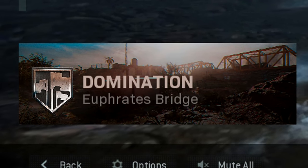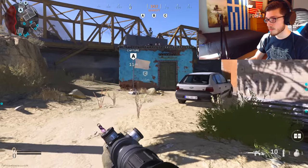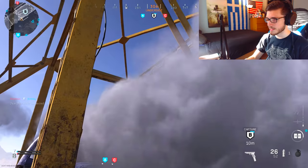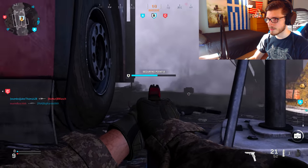Ah yes, Euphrates Bridge. This might be an extremely unpopular opinion but I actually kind of like playing this map for both Team Deathmatch and Domination. Spawns on Domination are terrible but I think that goes for every map — you have A and B and you spawn all the way in the back of A, it just doesn't make any sense. This is one of those maps where it's pretty imperative that you capture B.